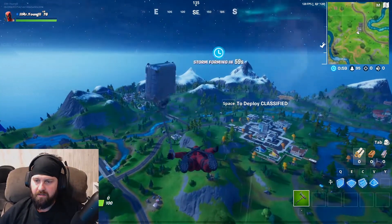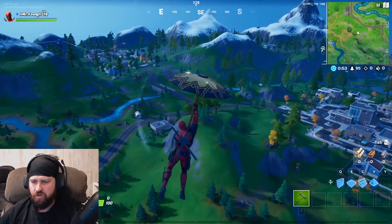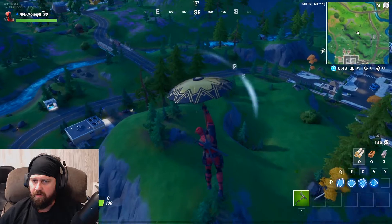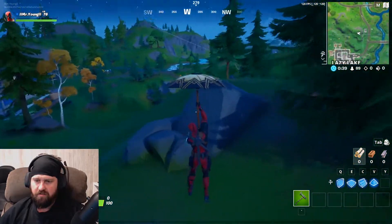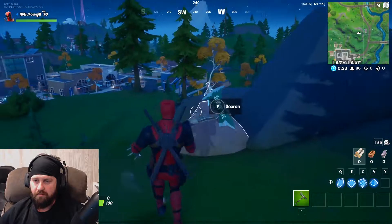For our fifth sword, this one is over here north of Lazy Lake and it's a tricky one. It's kind of tucked into the rock so you don't see it right away, but it's going to be this little bunch of rocks right up here, just tucked right into the backside. Go ahead and collect that and that should finish it up for you.